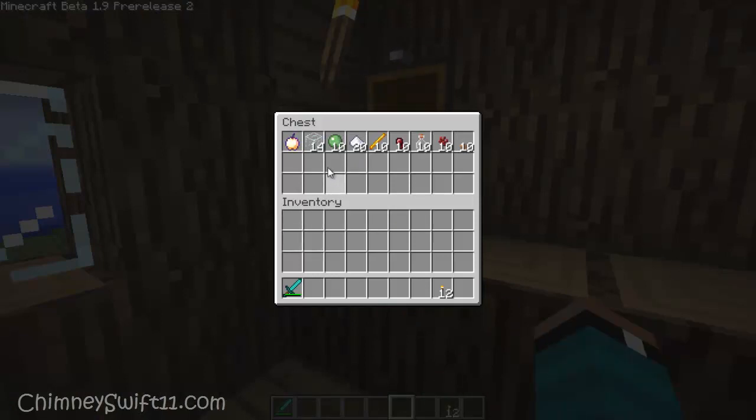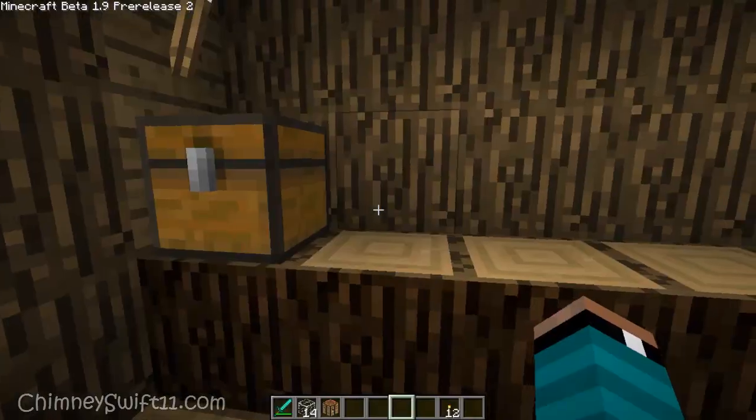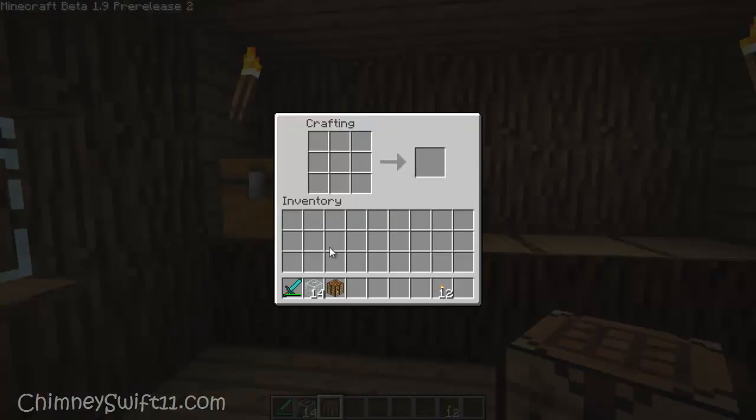In this chest I have some stuff that I want to show you guys. The first thing — and I need a workbench for this — the first thing I want to show you is bottles. You can make bottles now in Minecraft: you take glass blocks in the shape of a bowl and you get 3 glass bottles.